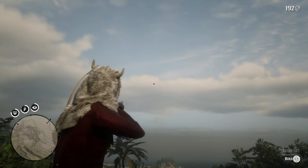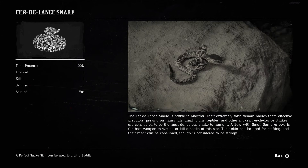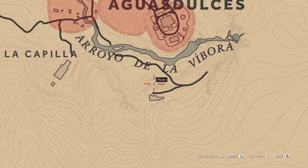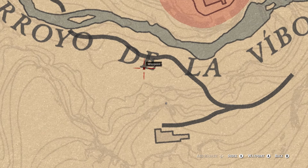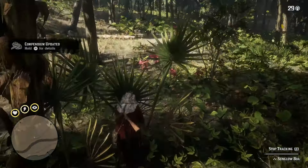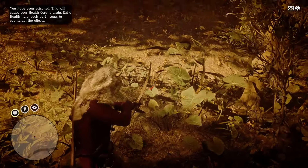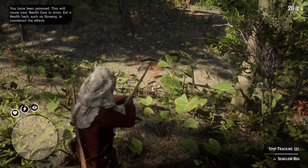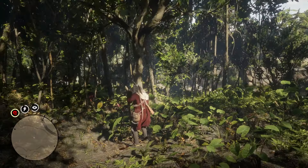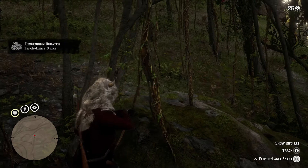First, let's tackle those snakes. There are four Guarma-exclusive snakes: the Red Boa Snake, the Rainbow Boa Snake, the Sunglow Boa Snake, and the Fur-de-Lance Snake. All of these snakes can be found in the forest area just south of the Arroyo de la Vibora River. Specifically, the Red, Rainbow, and Sunglow Boas spawn right here on the map at the tip of the E. Meanwhile, the Fur-de-Lance Snake spawns a bit further southwest compared to the other three, and I found it right here.